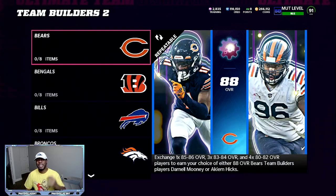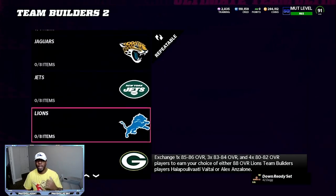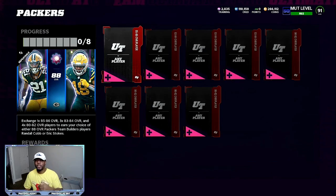The next method is going to be Team Builders. You have certain cards in the playoffs that are going up more, but we have this Green Bay Packers Randall Cobb that is on the rise because of how the playoff program is going right now. It looks like it might be flashback players from teams that have won in the playoffs, so he shot up to over 28 to 35,000 coins. You can make this set for about 9 to 11,000 — that's going to be an easy 14,000 to 15,000 profit every single time.